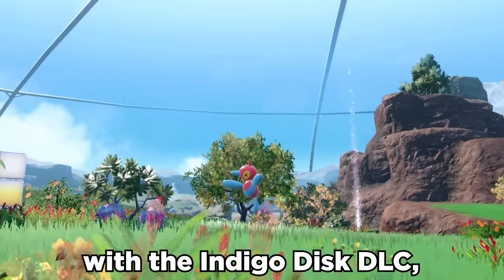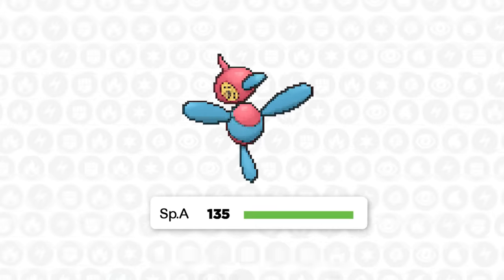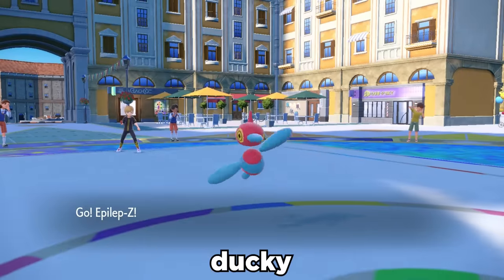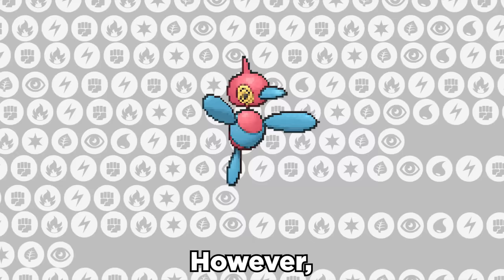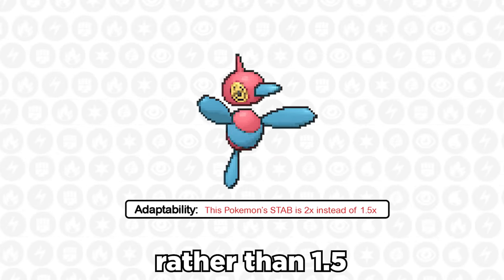Porygon-Z is back with the Indigo Disk DLC, and it's an absolute nuke. At base 135 special attack and 90 speed, this little normal type ducky can pop off with just that. Its ability Adaptability boosts its same type attack bonus to 2x rather than the usual 1.5.